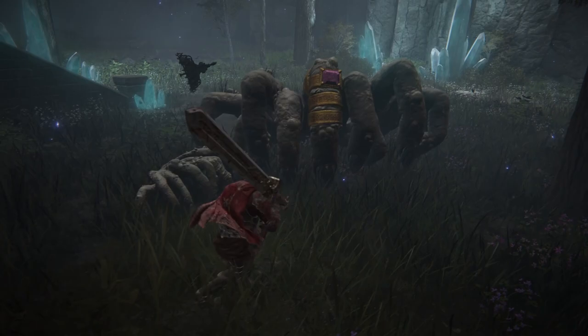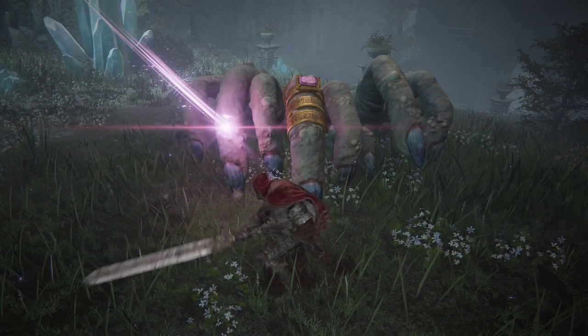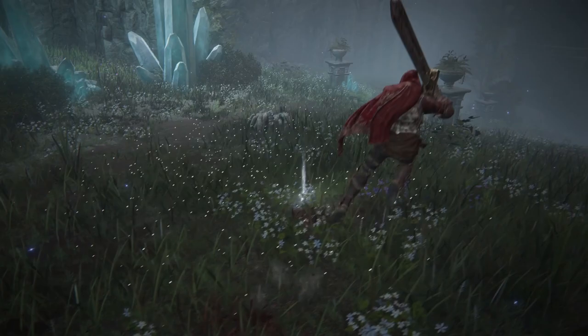They will relish in ambushing our tarnished, falling from walls and areas they blend into, or springing to life from the ground below us. They have the ability to cast magic from their ringed finger, so they can attack us at range, making them not only terrifying, but deadly regardless of your build.